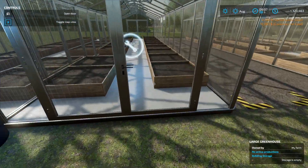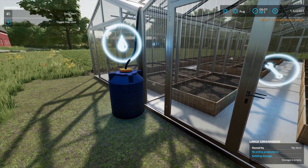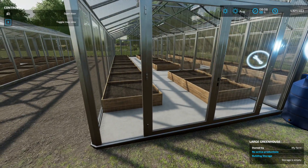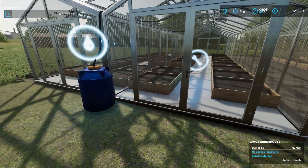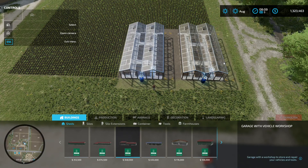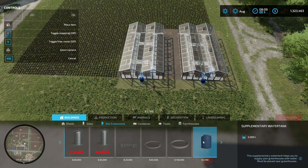Now it's known by most that these greenhouses will hold 20,000 liters of water, and that 20,000 liters will last 12 months. If you go back into construction and take silo extensions — this one right at the end, the supplementary water tank — if you place this water tank within range of your greenhouses, both greenhouses will get the benefit of an extra 5,000 liters storage capacity.